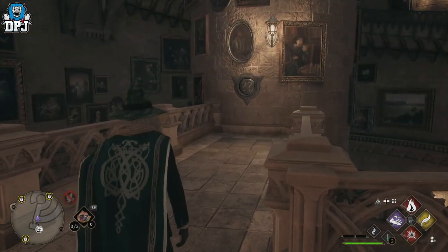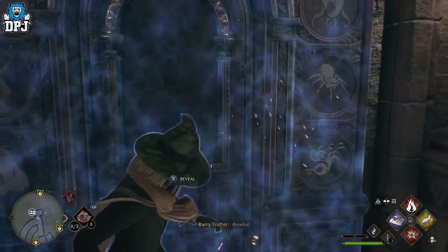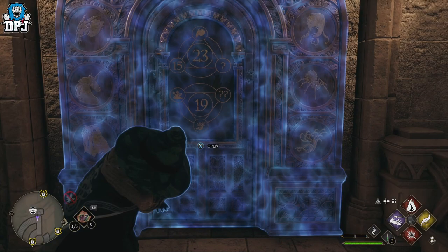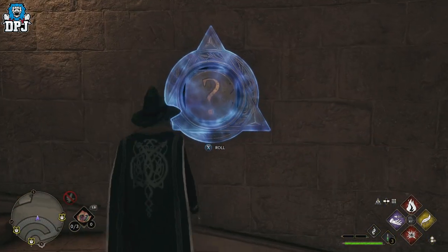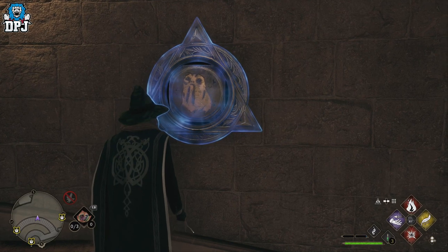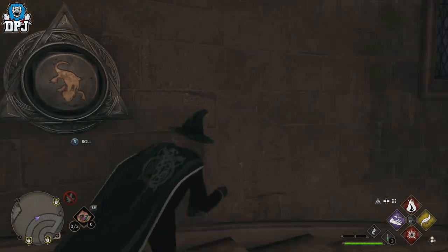There's another pad behind you. What you want to do is reveal it — that's what we've got to do. Come up to this first one and select the lizard-looking thing, which is that symbol there — think it's a lizard or gecko.